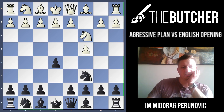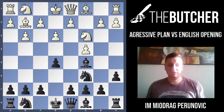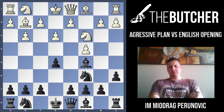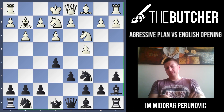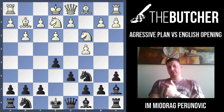After Nc3 Nc6 g3 Bc5 Bg2, you play a6, and they go with e3. This move makes perfect sense - it seems you won't be able to play f5 and f4 afterwards, and your bishop is going to be pretty restricted. But believe it or not, that's far from true. After a3, we play d6, Nge2, and we step out with this bishop, placing it on a7 - once again this clever waiting move. It's so important to play Ba7 here because you don't want to commit your knight or the h-pawn.